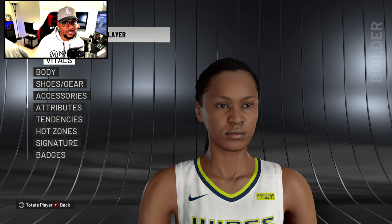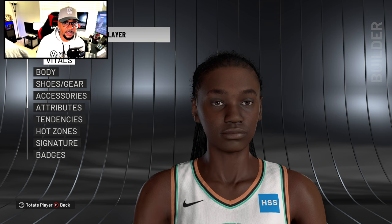This is Jasmine Jones for the Liberty — also a placeholder. The Liberty is a popular, very cultural team in the WNBA, especially with DD Richards. But this isn't who it's supposed to be right now. I'm pretty sure her real face will pop into the game via a server update soon — if not in 22, then in 23.